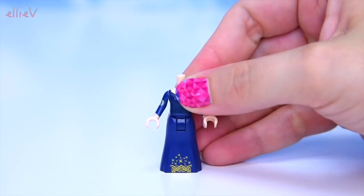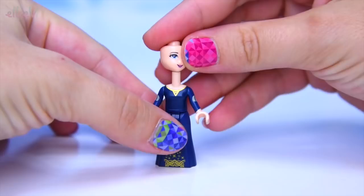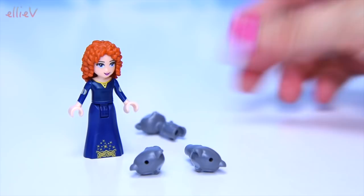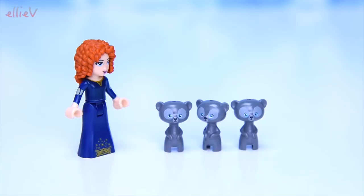In this set we have got Princess Merida and here she is in her deep dark beautiful blue dress - gorgeous dress - and here's her little head and her trademark wild curly red hair. She's being poked by one of her little triplet brothers and they've been turned into bears already, so they are little bouncy, naughty, mischievous little bears all the way through this set.